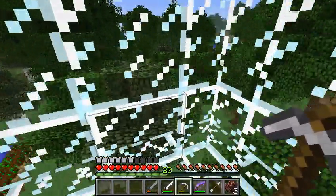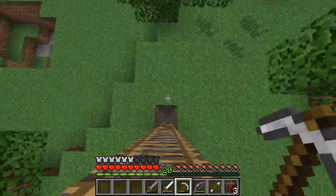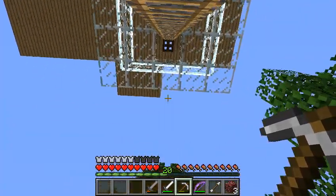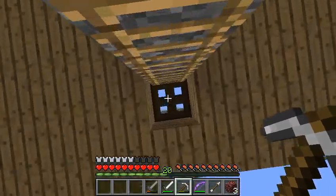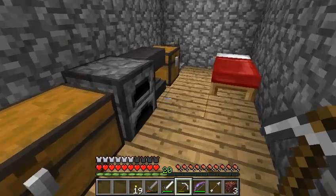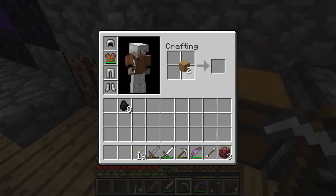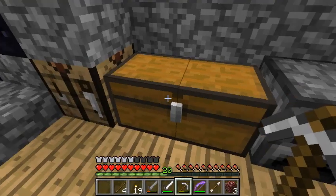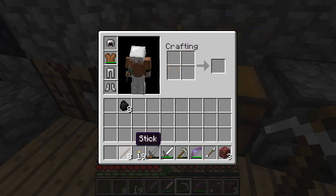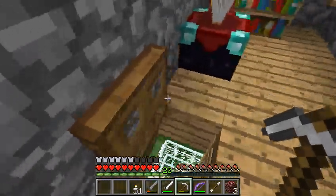I should probably check for mobs first. There don't seem to be any. And of course, if I'm exploring in these caves, I should be bringing torches — one of the most important things when you're exploring in a cave. I'm gonna take all of them, maybe craft a little more. Pressure plates, buttons, and torches — the things you can make with wood. Alright, now I've got 51 torches. That should be good.